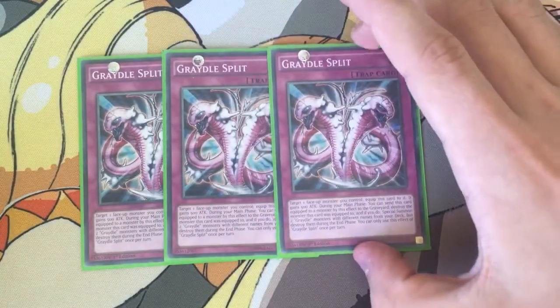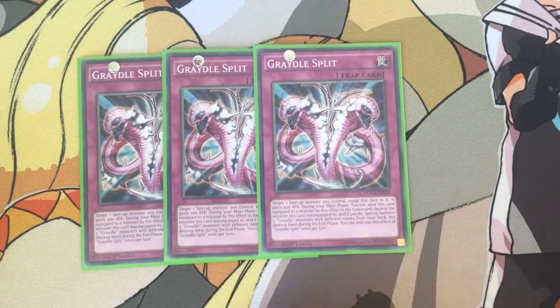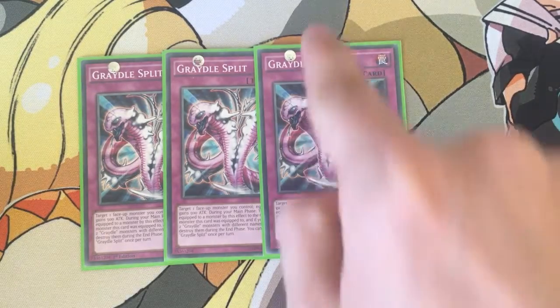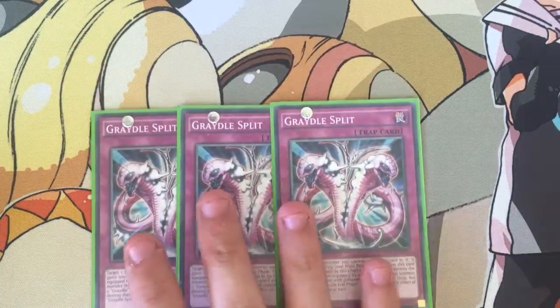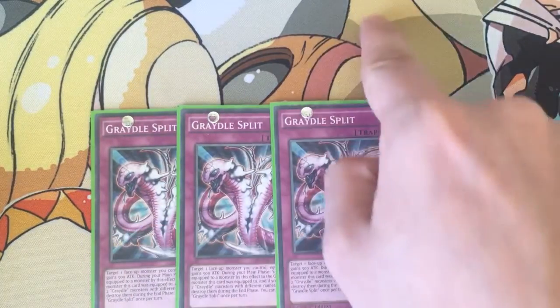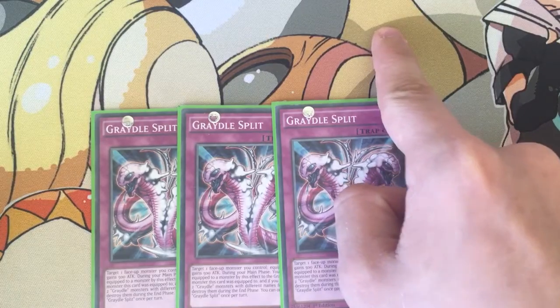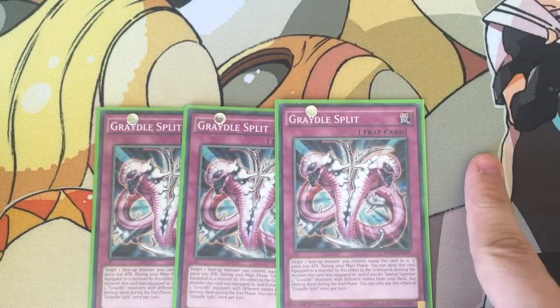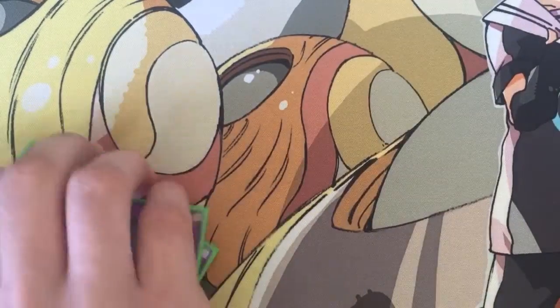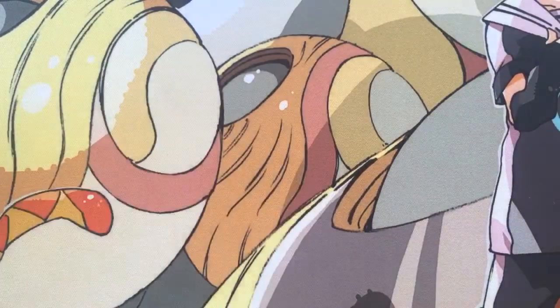Triple Gradle Split trap: gives one monster you control 500 attack — activate, equip, and it gains 500. Then you can send this card and that monster to the graveyard and special summon two Gradle monsters with different names from your deck. So if you equip this to Cobra, pop Cobra using a trap and you get Cobra's effect off. Put your Cobra in your spell and trap zone, take your opponent's monster, and then special summon two other Gradles. Very, very good with that card.